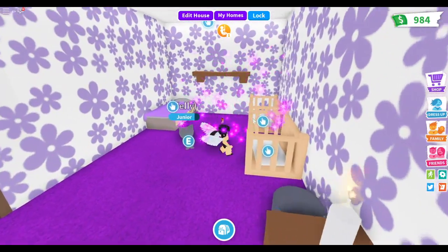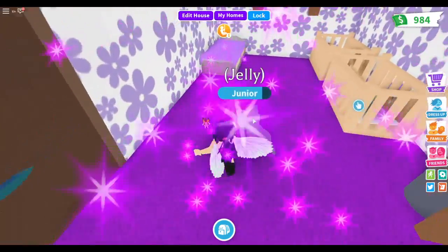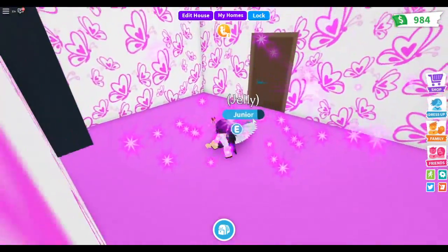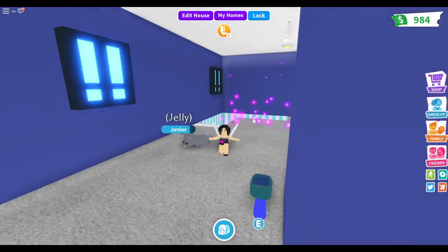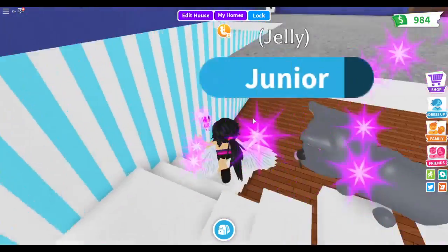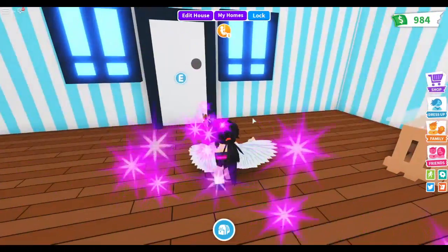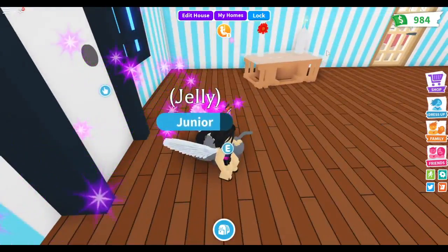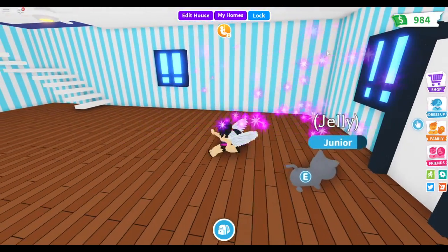This is one of the bedrooms — it's pretty basic. I have two cribs, one for myself and one for my pet, and there's a bed just in case someone wants to sleep over. This is going to be another bedroom but I haven't furnished it yet. This place is going to look amazing once I actually furnish it. I only have 984 dollars, but that's enough to furnish it quite a bit.